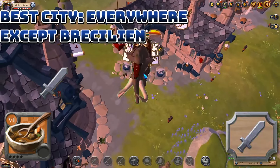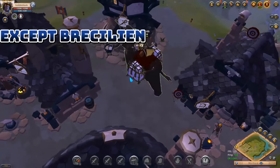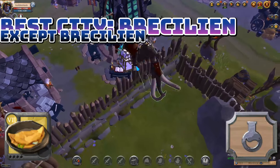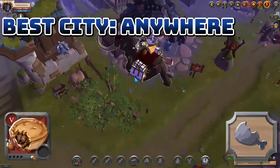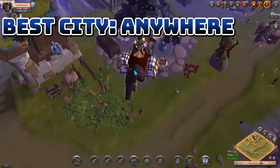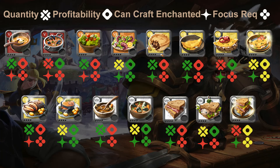For crafting stations: the Warrior's Forge favors mutton stew, the Hunter's Lodge uses potato salads, the Mage Tower uses mutton sandwiches, and the Tool Maker uses turnip salads. For the final four stations: the Alchemist's Lab is best in Bridgewatch and requires pork omelets, the Cook can be anywhere and requires goose pie, the Butcher requires cabbage soups, and the Saddler requires goat stew.